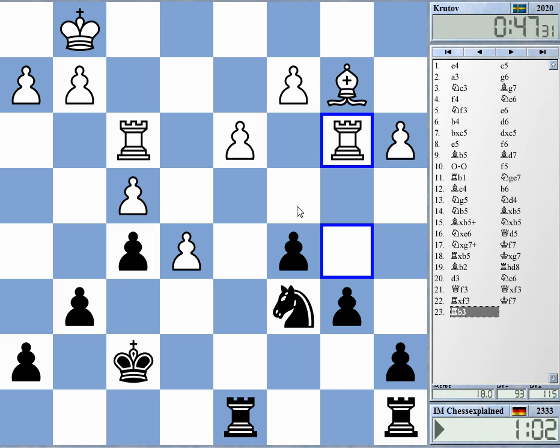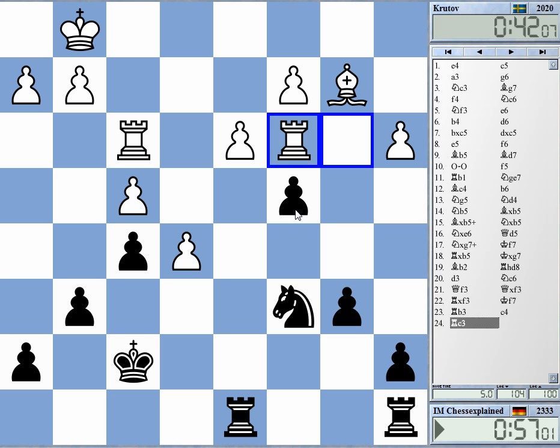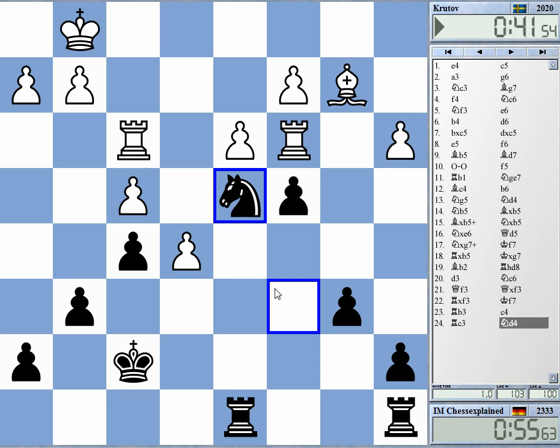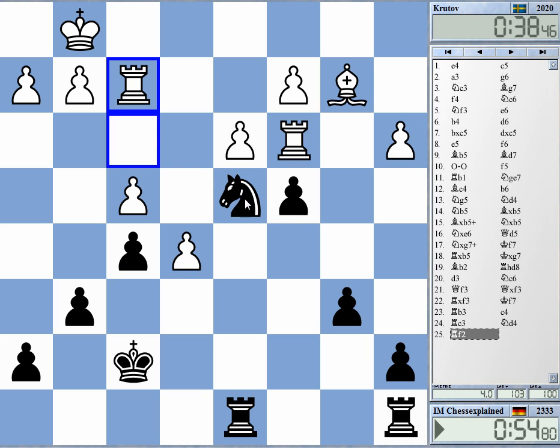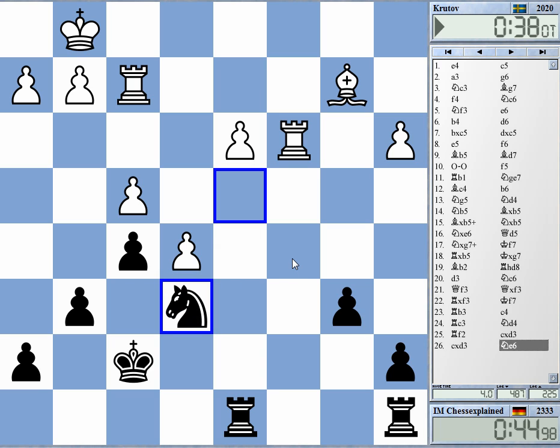c4? No, there's rook c3, but then there's knight c3. Time warning — oh, come on. Let's go ahead. This didn't really help — it did not help. This only improved white's position. Yeah, really a bad game that I'm playing here.